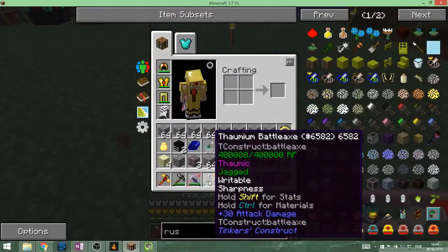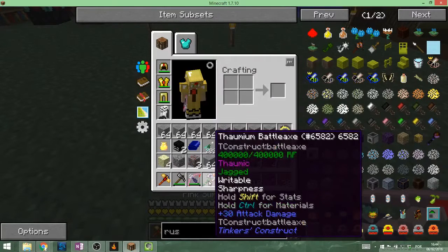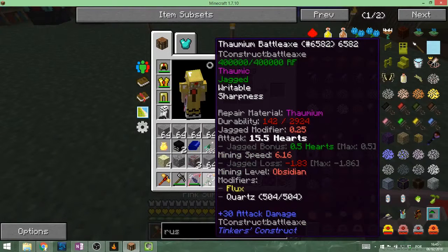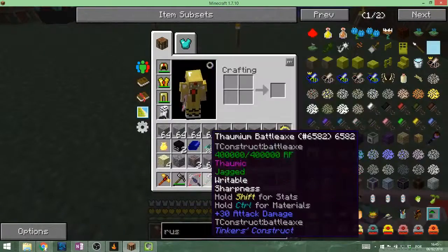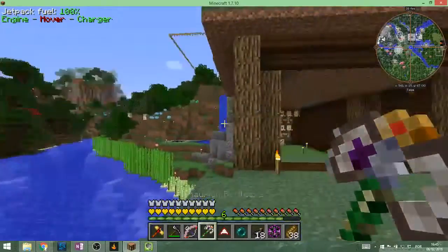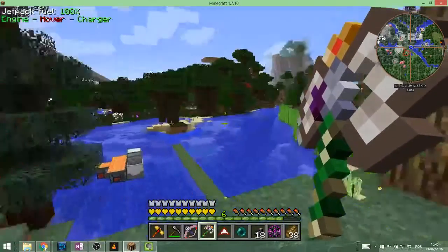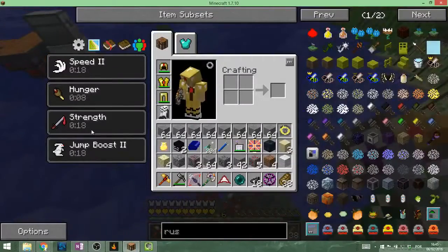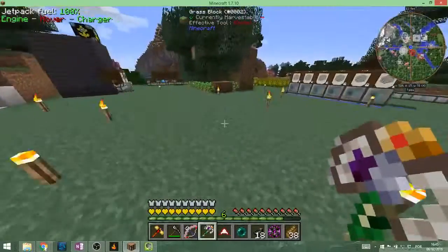Also for my melee weapon I got this battle axe. It is made out of Thalmium, mandolin, paper, and cactus. The resulting damage is 15.5 hearts. It's not the very best, but it's good. It's also got the RF modifier on it, and it has this really cool effect where if you hold right click, you charge it, and then you leap forward and get strength, jump boost, speed, and hunger. Free strength — I'll take it.